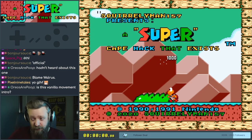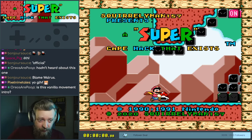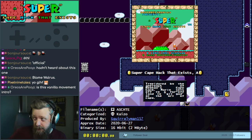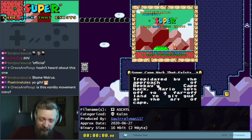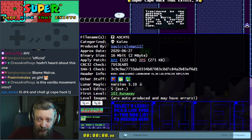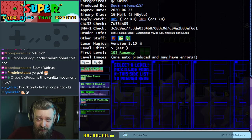This is Vanilla Movement Intro, and you can't find this on SMW Central, not even as a file bin apparently. You have to go to SMWDB. I don't think we've shown off this site before. But this is a super cape hack that exists, and it's from mid-2020, from SquirrelyMan. And that's about all we know about it.